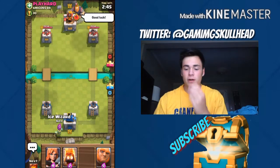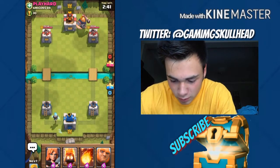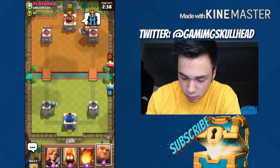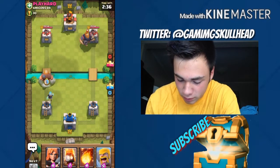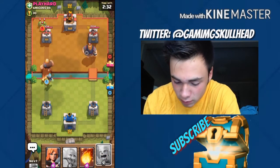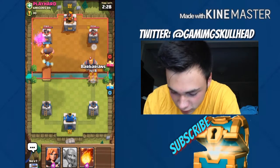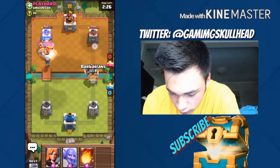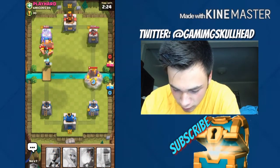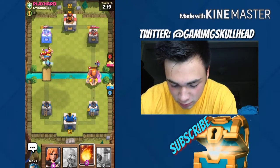Right here we're facing this guy — playing hard. So what I think I'm gonna do — oh crud. Right now it's a Royal Giant, so I'm still gonna push hard and I'm gonna use my Barbarians to counter the Royal Giant. Hopefully he doesn't throw a Wizard or something. There we go — we got a good amount of damage down on his tower.